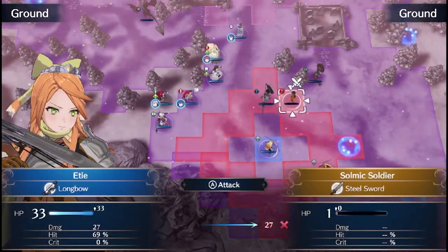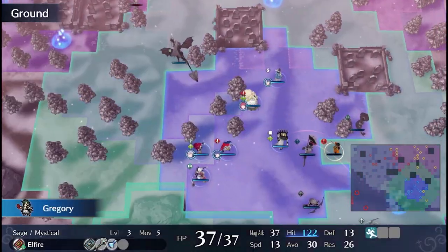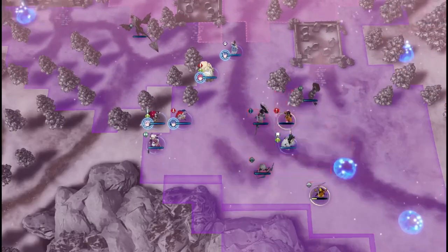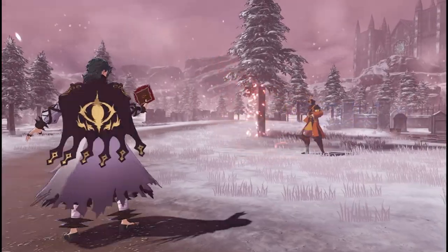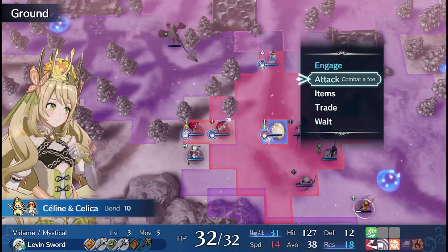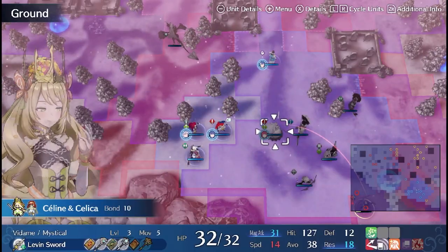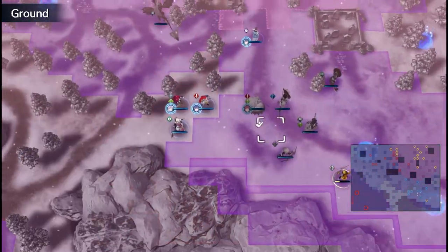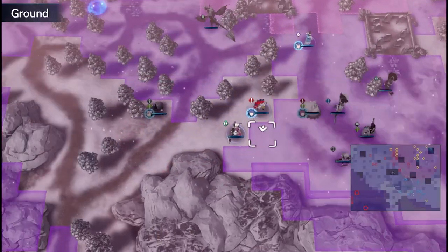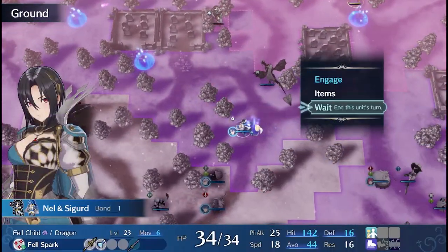The landscapes, too, evolved from two-dimensional maps to multi-leveled battlefields teeming with tactical opportunities. The immersion was total — we weren't just observers, but active participants navigating a dynamic world, making strategic decisions that impacted the narrative unfolding before us. As we stand at the brink of future instalments, we do so with a deep appreciation for this remarkable visual journey. It has been a testament to the ceaseless creativity and relentless innovation of the game designers, artists, and programmers who breathe life into Fire Emblem. This journey has shown us the transformative power of technology and the limitless potential of human creativity.